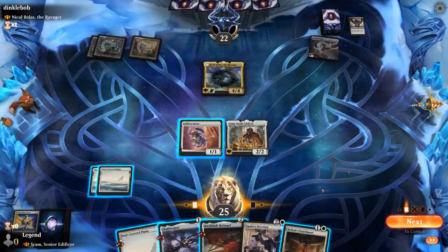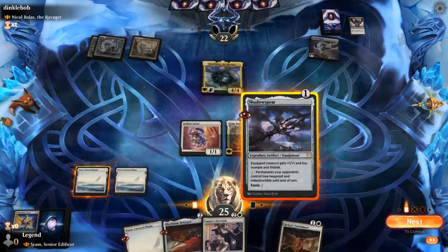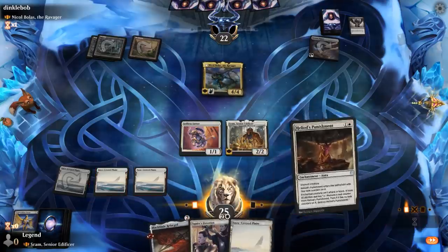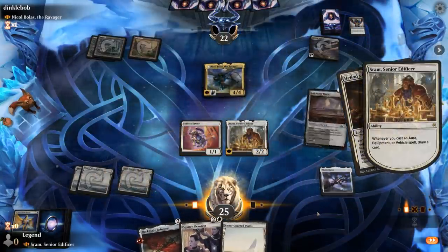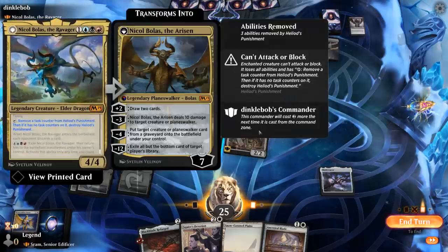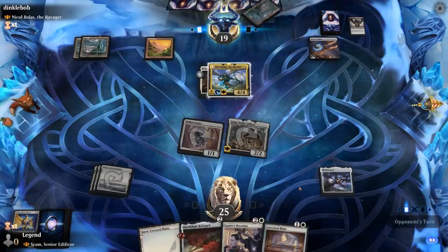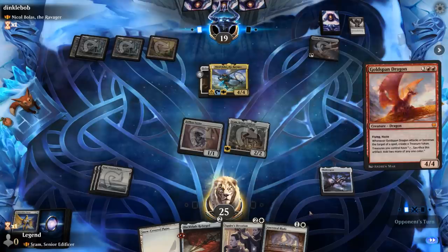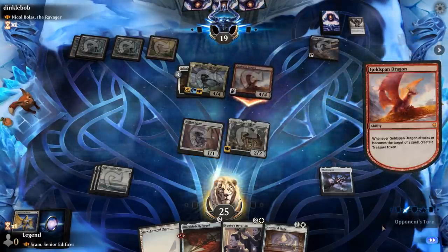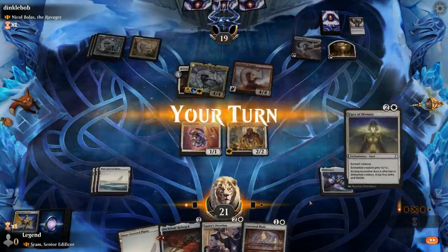Heliod's Punishment is a nice answer for Bolas in the meantime. I go Shadow Spear plus Punishment instead of Envoy plus Punishment. The opponent plays Gold Span Dragon hitting us for 4 and making a Treasure — that's a meaningful ramp of 2. With 4 mana this turn I want to double two-drop.